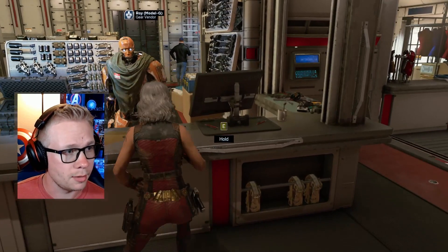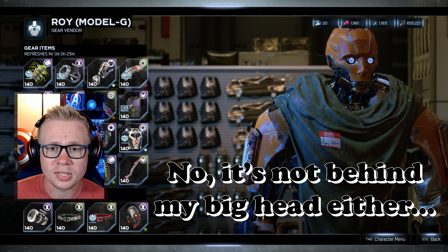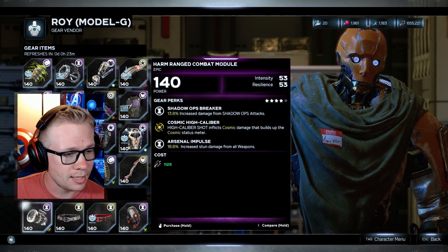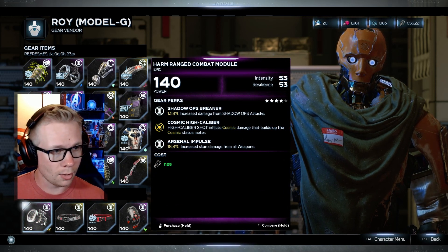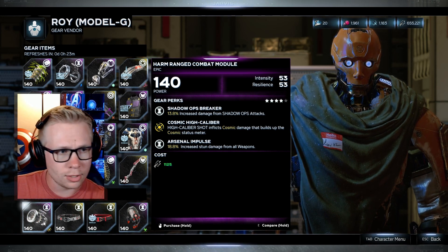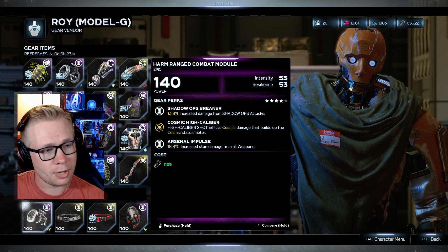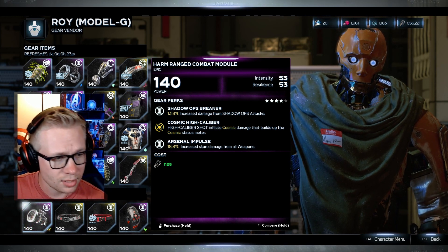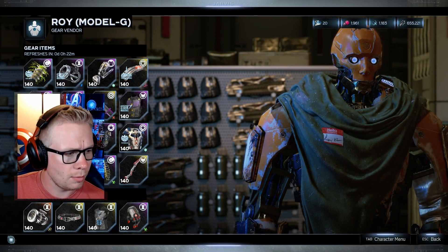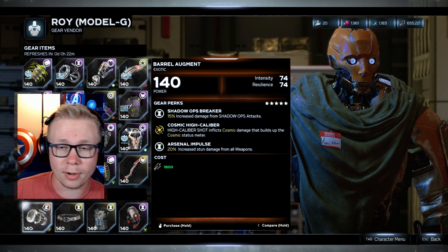This exotic gear can be found with Roy, the gear vendor. You just simply go in — and you might think 'I don't see any exotic gear.' Don't worry, I'll show you the trick. Right down here in the bottom left-hand corner is the Harm Range Combat Module. Each hero is different — it's 'Harm Range' or 'Harm Something' and 'Combat Module.' They're decent: increased damage from Shadow Ops, High Calibers, DVM Cosmic, and increased stun damage.